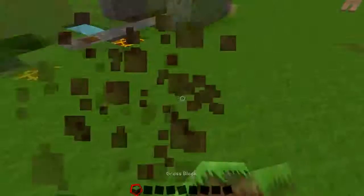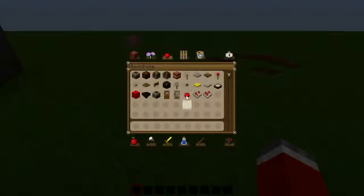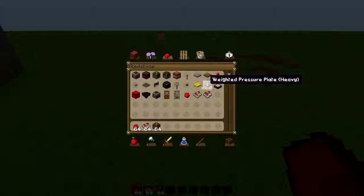Let's get started. First, we're gonna get some redstone, some repeaters, sticky pistons, a pressure plate right here, and a building block.